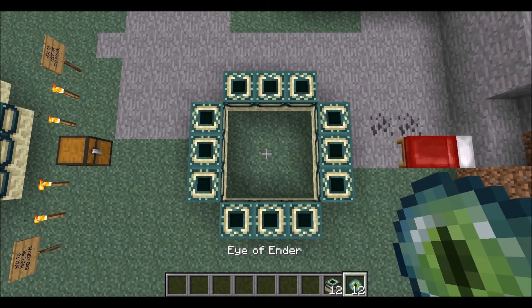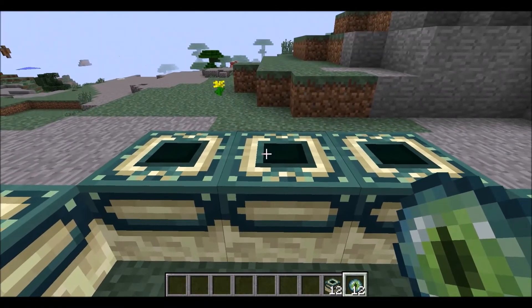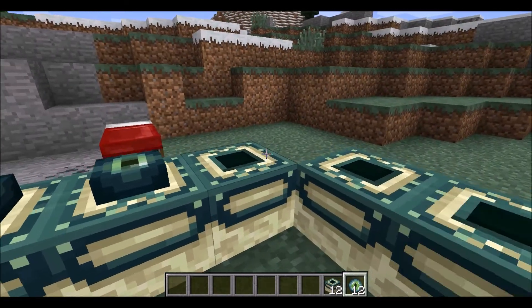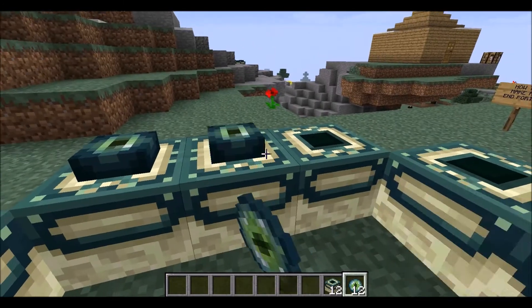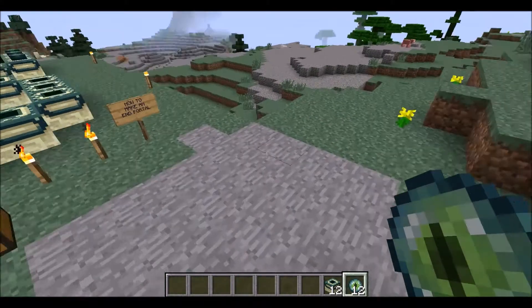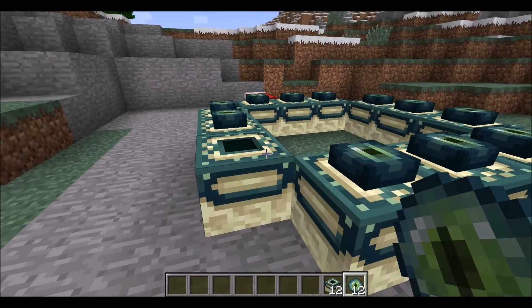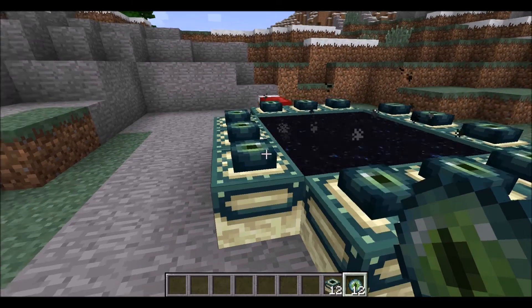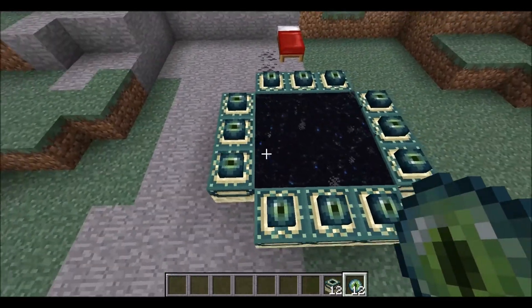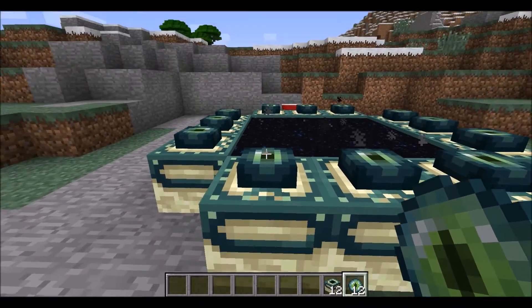Once you've done that and made sure that all the claws are facing inwards, you can now place all the Eye of Ender inside of the end portals. Once you've done that, before you place the last one, make sure that you jump out otherwise you get directly teleported to the end — and obviously place the last one. It doesn't matter in which direction you place the Eye of Ender as they all automatically face in the direction that their claws are facing.